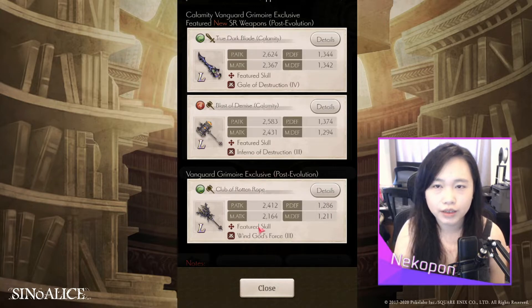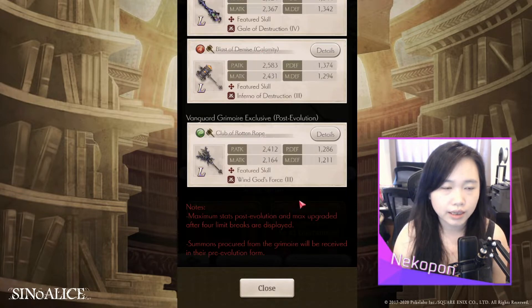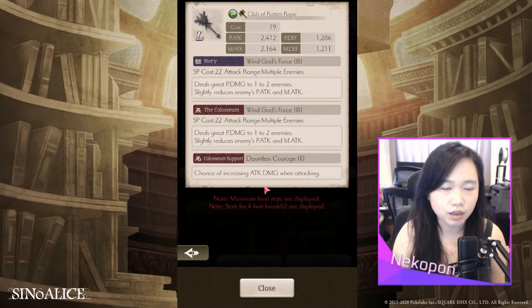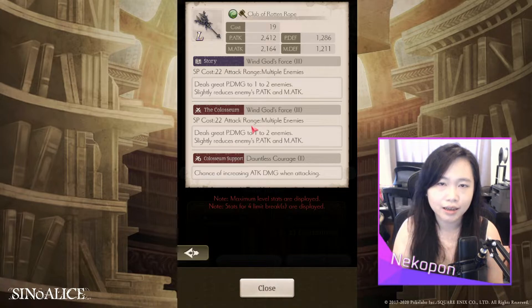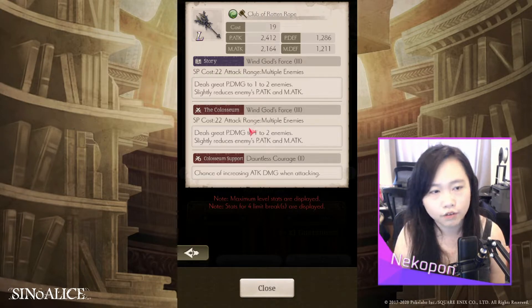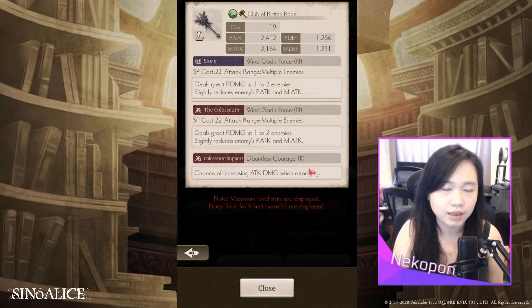The last weapon on the physical vanguard grimoire is the Club of Rotten Rope reprint, which has Wingotts Force 3 and Dauntless Courage 2. Since this banner has two hammers and one sword, it's a better bet for crushers. It's ranked 20th in P attack and the skill is alright — more defensive than offensive, but it does have a lot of magical defense and is still a DC-2 weapon, so it probably has a place on your grid.